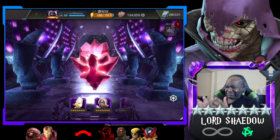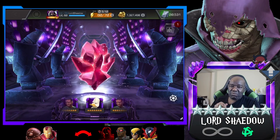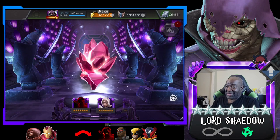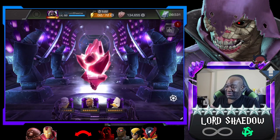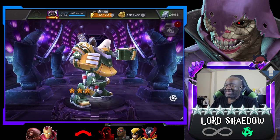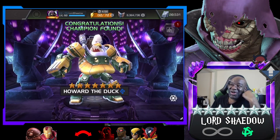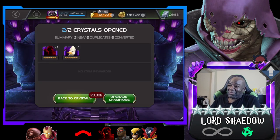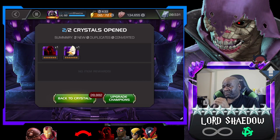We already have three new seven-stars. Void would actually be my top choice to dupe right now as a seven-star, but anyone else would be a new champion and more arena points. And the last crystal gives me Howard the Duck — they finally gave me the one I wanted least. I just don't like him. I would have taken Storm or Black Cat over him, but he is a good champion and he is new, so I'm happy with that.